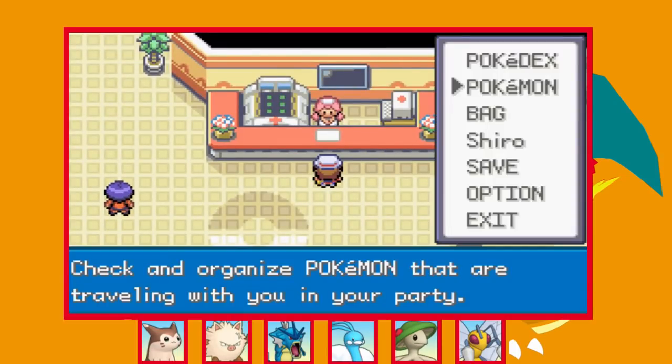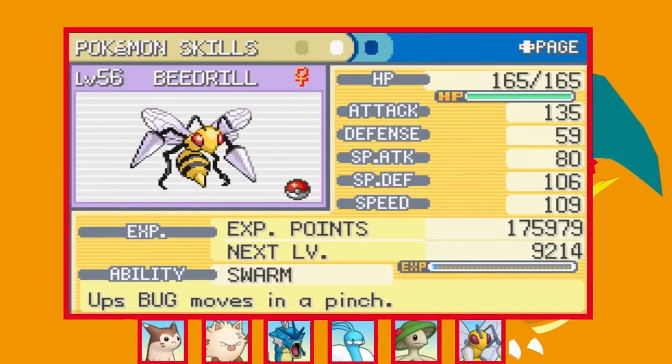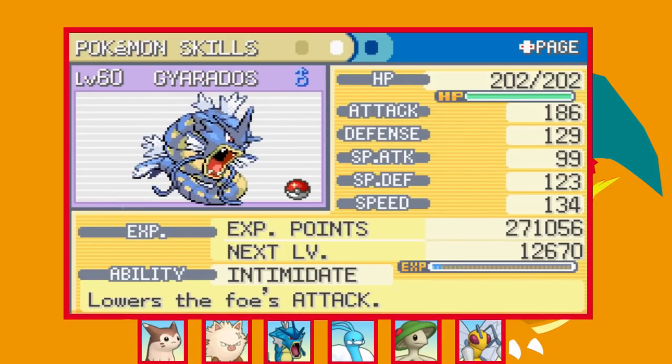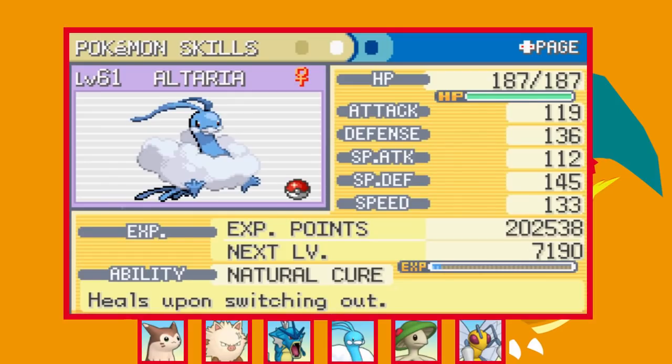We arrive at the Pokémon League — here's a look at our team. I'm pretty happy with how it turned out. Pretty much every Pokémon has a role to play, even the weaker ones like Beedrill. I'm not sure if we're going to be able to beat the Elite Four at these levels but all we can do is try. Comment down below if you think I can win or not — let's do this.